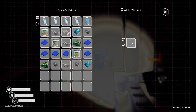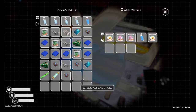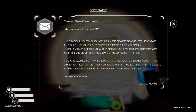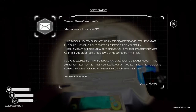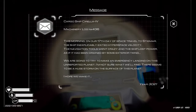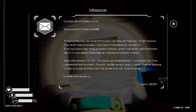Here's another microchip. Take that. Another multiplier. Super alloy. And a message. Cargo ship Cirilla 5 — or is that 4? I don't know. This morning, on our 17th day of space travel to Stigmar, the ship inexplicably exited hyperspace velocity. The navigation tools went crazy, and the ship lost power, as if it had been drained by some exterior thing. We're going to try to make an emergency landing on this unreported planet. There seems to be a huge storm on the surface. I hope we make it.